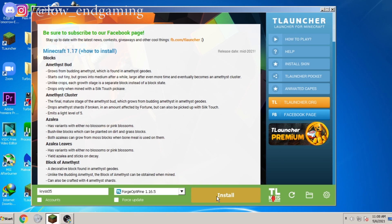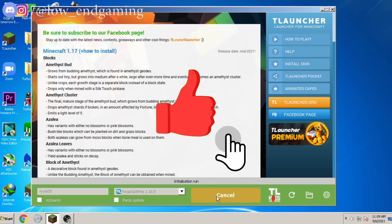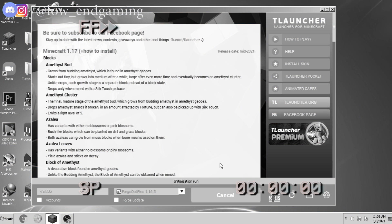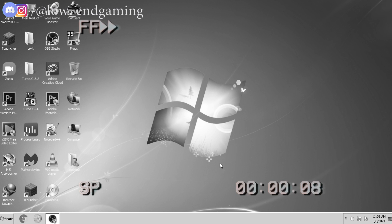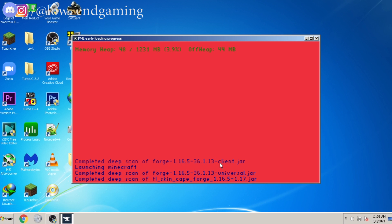Then click on install. Make sure you have an internet connection for the download — it will take some time. Till that time, hit the like button and subscribe to my channel. After it is downloaded, a new pink window will open which will install it.